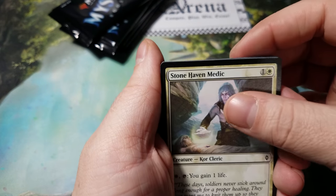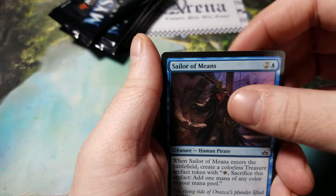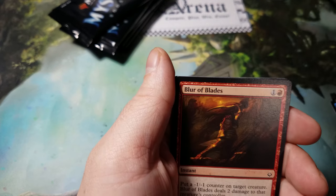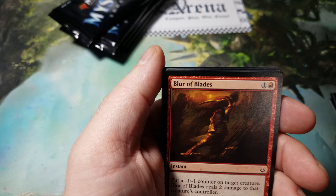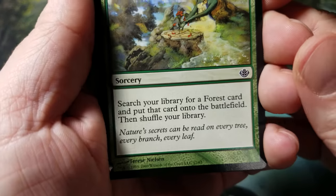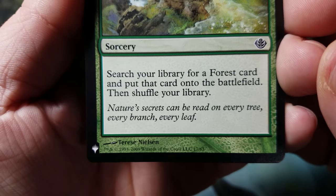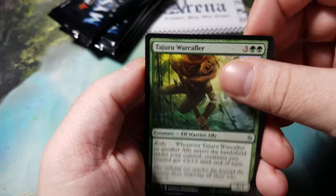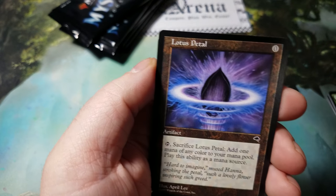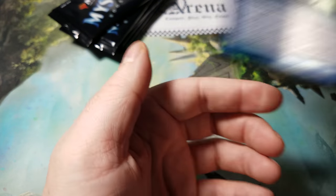Stonehaven Medic, Promise of Bunrei, Sailor of Means, Mystical Teachings, Torment of Venom, Night's Whisper, Fireball, Blur of Blades, Nature's Lore — that's really cool art, really peaceful. The flavor text reads: 'Nature's secrets can be read on every tree, every branch, every leaf.' Tajuru Warcaller, Maverick Thopterist, Sunset Pyramid, Lotus Petal, Wheel of Fate, and Paradox Haze for our foil.